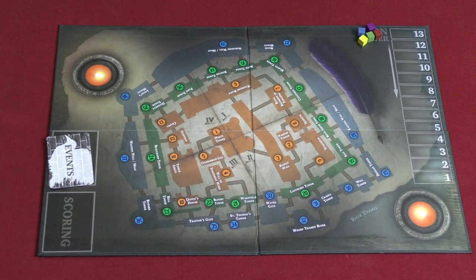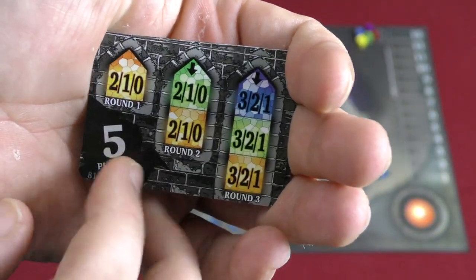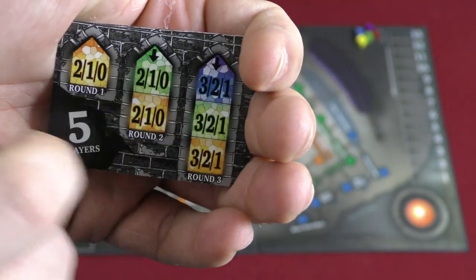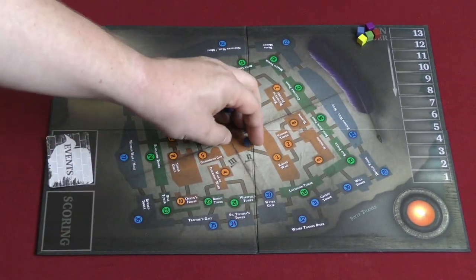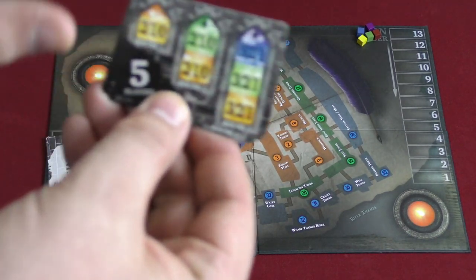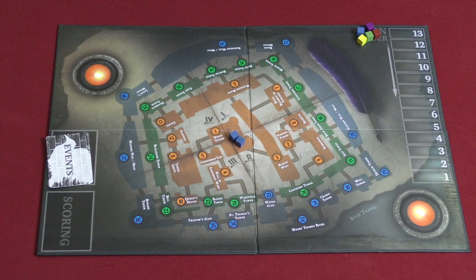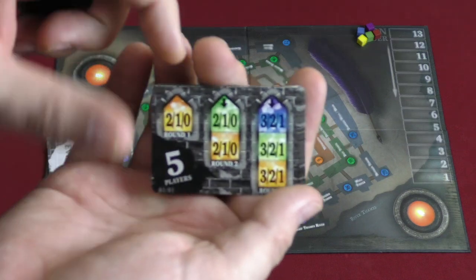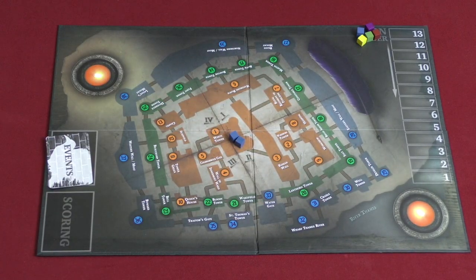Buildings are also one of three colors, and this matters because you'll have a scoring card in play based on the number of players. At the end of each round, orange scores all three rounds, green scores the second two, and blue scores the final one. Whoever has the most Beefeaters — these cubes — in a building controls that building. Whoever controls the most buildings gets the highest points. Points are earned as Ravens, and whoever has the most Ravens wins. If someone gets seven Ravens, they win immediately.